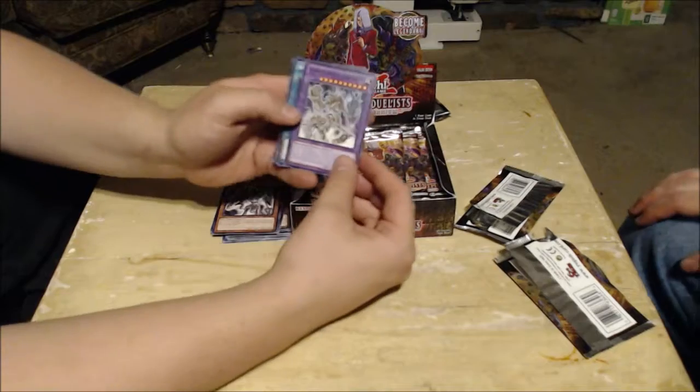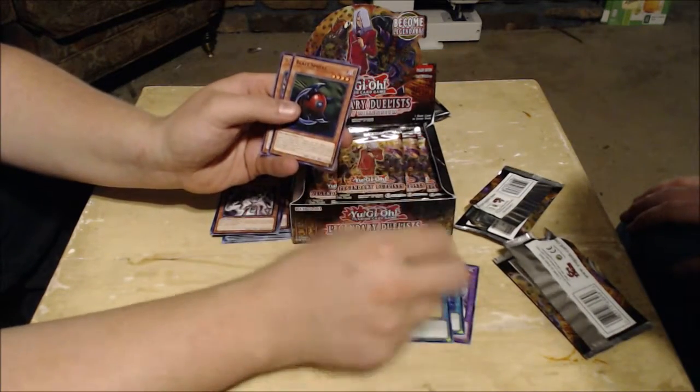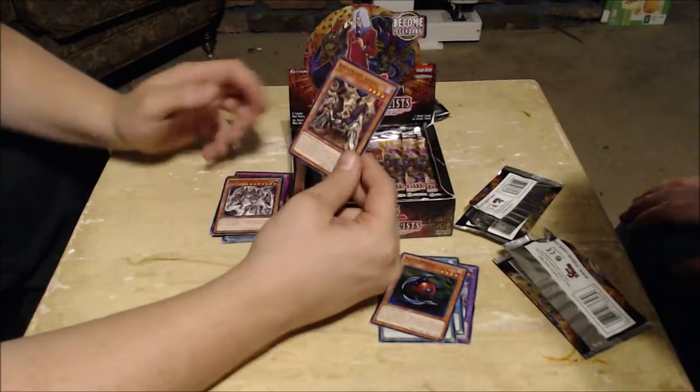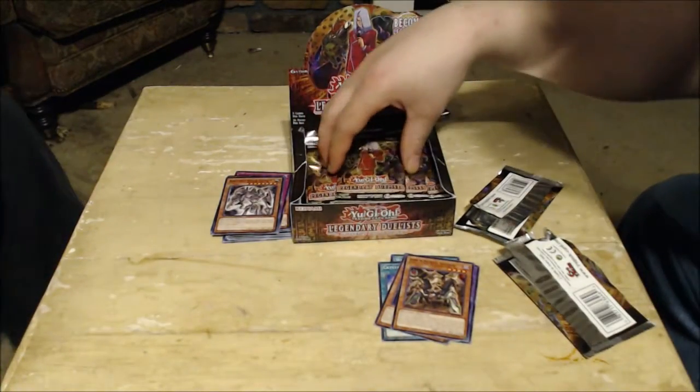And another Ancient Gear Frame. Coming up next, I've already opened the pack — Ultimate Ancient Gear Golem, Worm Bait, Crystal Tree, Blast Sphere, and BM-4 Blast Spider — a retool of Launcher Spider from Bandit Keith. Yeah, I remember that one.